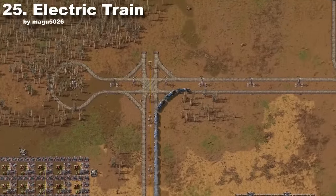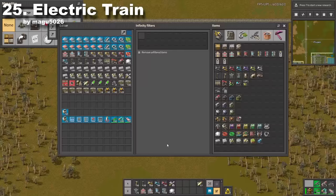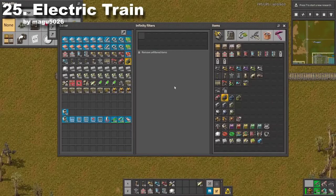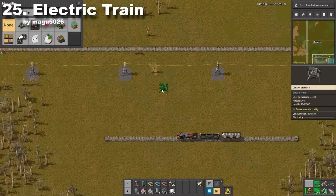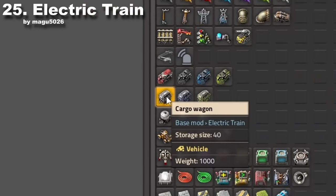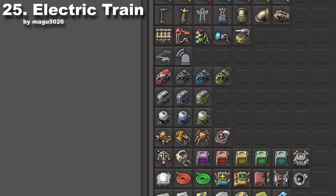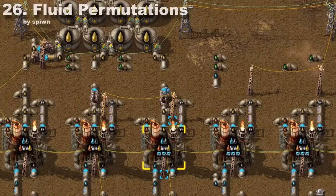Keeping all your trains fueled all the time might be hard. However, it's getting way easier with electric trains. This mod adds three new electric locomotives, which are way faster than normal ones and don't require fueling — you just need to build a power provider somewhere in your base. Additionally, two extra tiers of wagons for cargo and fluid with bigger storage are included.